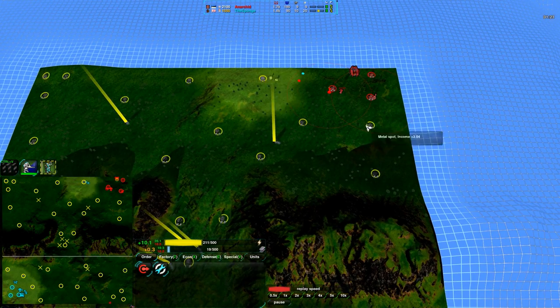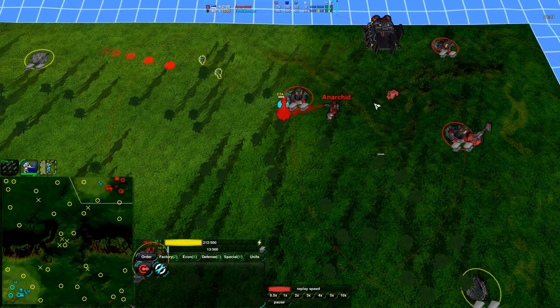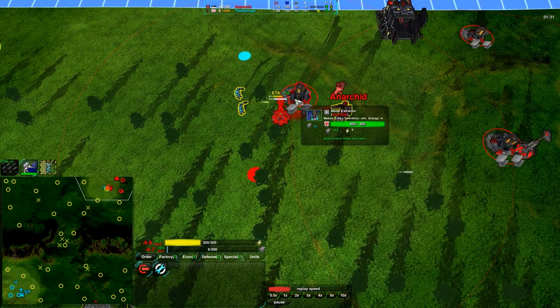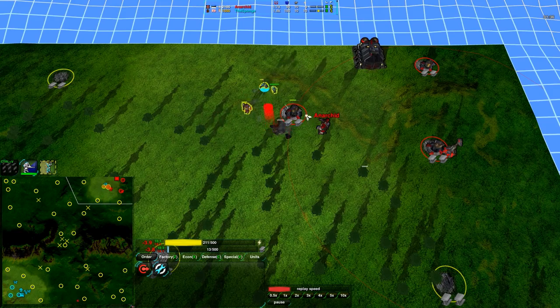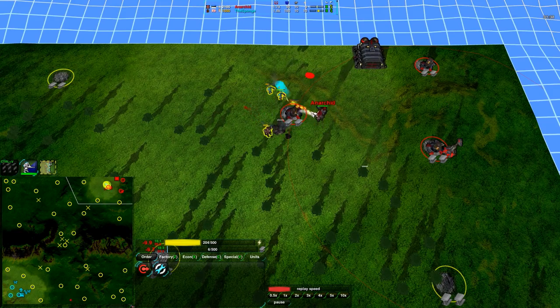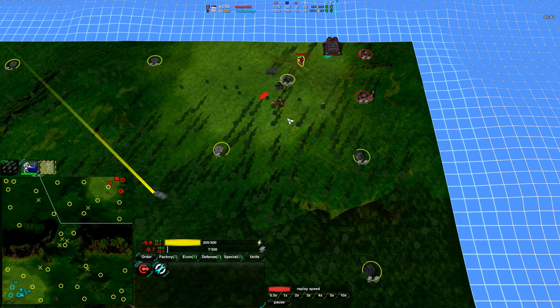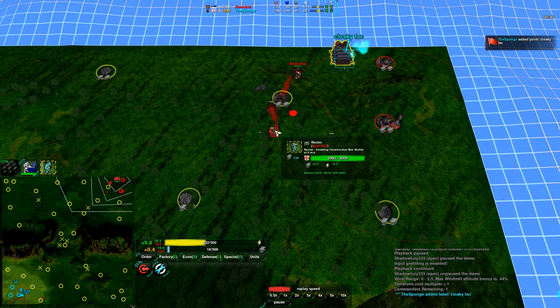Anarkid's start location may be slightly more advantageous. Regardless, harassment is coming in from the Sponge. Light Laser turrets not quite built up yet, and no other units built up. Anarkid going straight for builders and some defenses. I guess I had Anarkid pegged all wrong — he is much more defense-oriented than his previous opponents. The Sponge going for a nice harassment there.